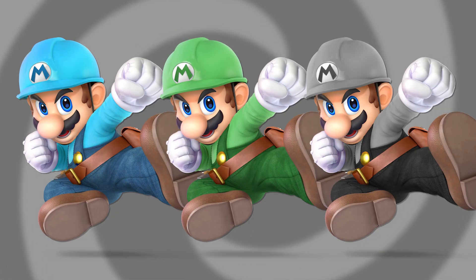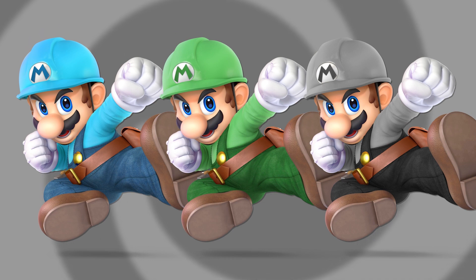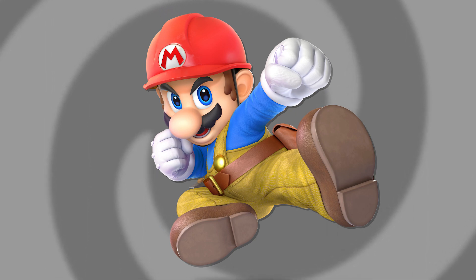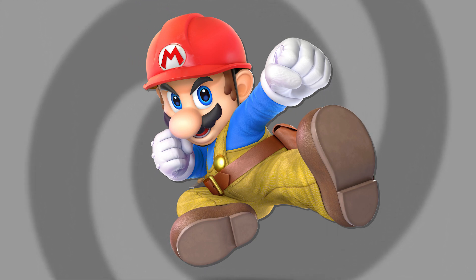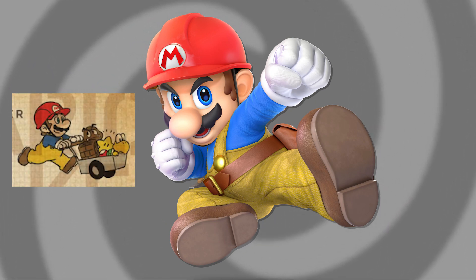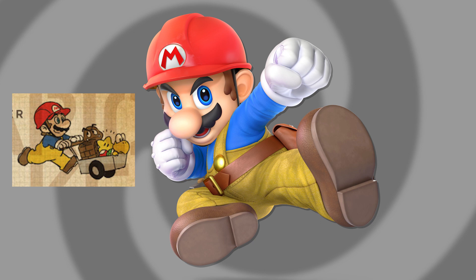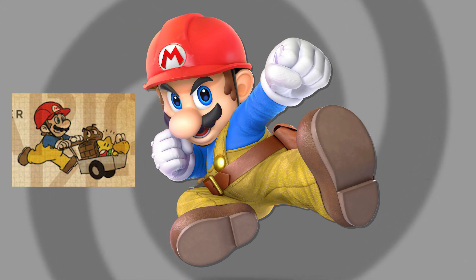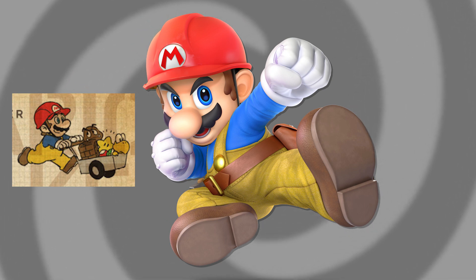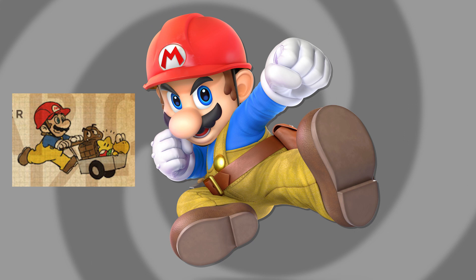We're going to start off with a continuation from the previous video. I did a bunch of Builder Mario recolors and I have a couple more based on suggestions from the comments. The first one is a cool red, blue, and yellow combination — from concept art of Super Mario Maker before they finalized the yellow overalls and construction hat. This is a really cool callback to the origins of Super Mario Maker and how it started as a beta.